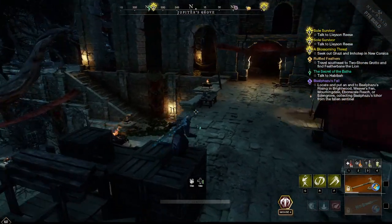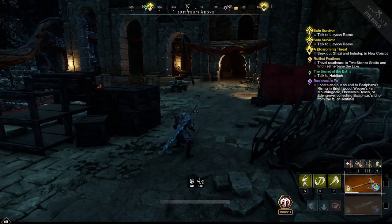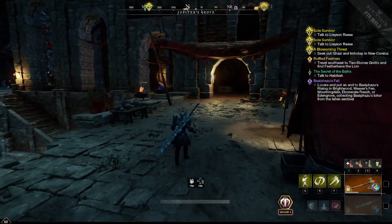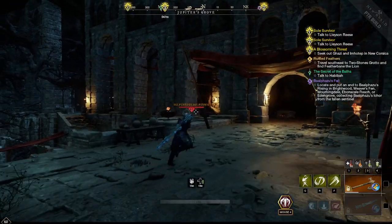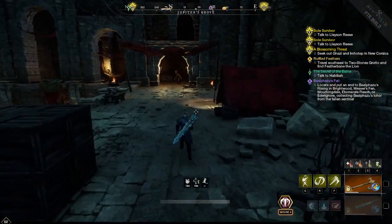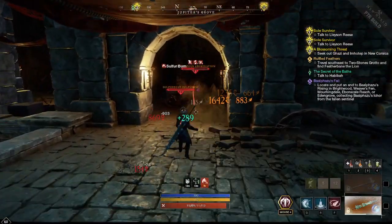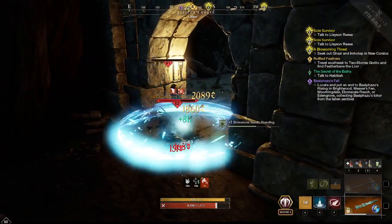One thing I wasn't aware of at first is that there are different types of scorpions. The ones I found here — I think they're called Sulfurous something — I've been getting one to three sulfur chunks each time I mine one of those creatures. They're fairly easy to kill and don't do a lot of damage, but just make sure you have enough life steal so you don't die easily, as they do deal burning damage.